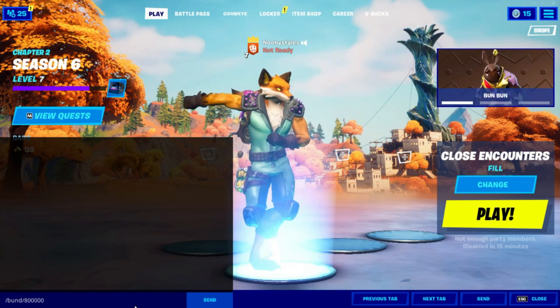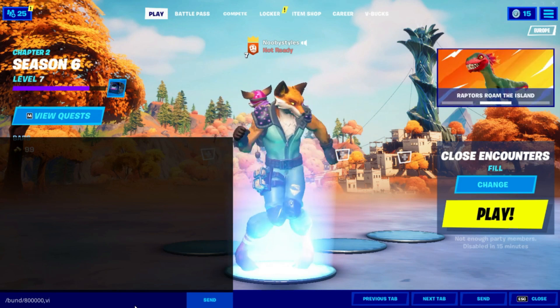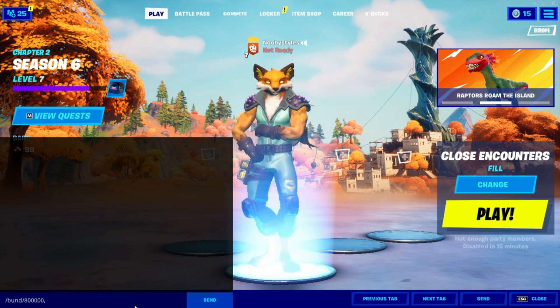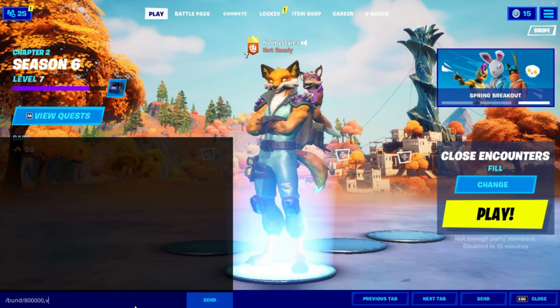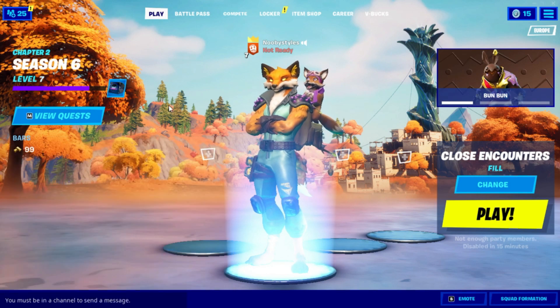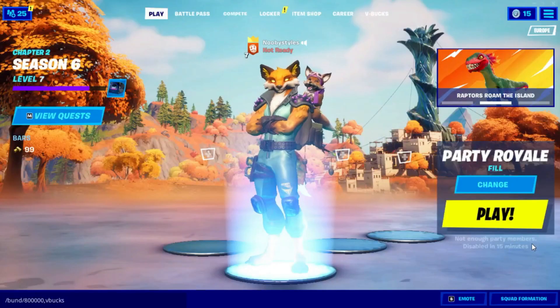After that, put 'command' in there and type in 'vbucks' — spell it correctly — then press Enter. After that, go into Change, go into Patrol, and press Accept. I'll see you guys when I'm in Patrol.